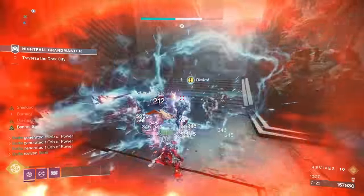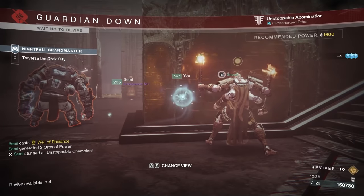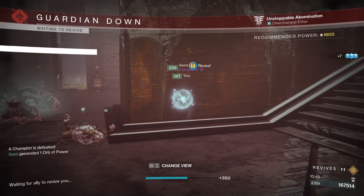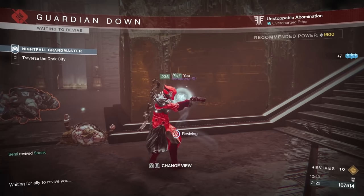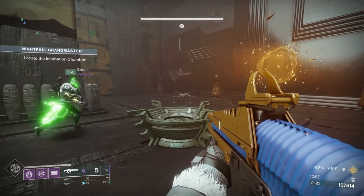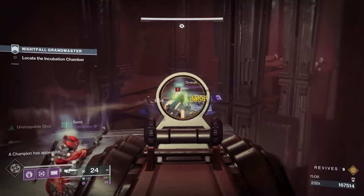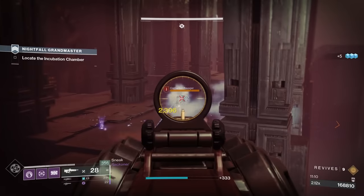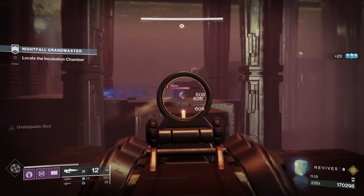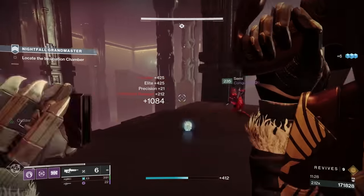Arbalest getting nerfed — again, if you didn't see this coming, I don't know what to tell you. It was a way better version of Ariana's Vow with great damage, utility, and anti-champion capability. It's still going to one-shot anti-barrier shields, which means it's still gonna be used. Remember, this damage nerf is only against champions, not bosses or majors — it's still gonna be nuts. Bungie throwing in the towel with scavenger mods — they've tried everything: nerf, nerf, nerf, still couldn't make it work. Just going nuclear and disabling them is probably totally fine. I do worry this will leave PvP a little low in special weapon usage, but every time they've nerfed it nothing has really happened, so this is the ultimate test.